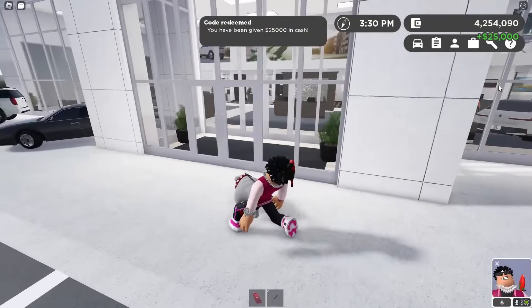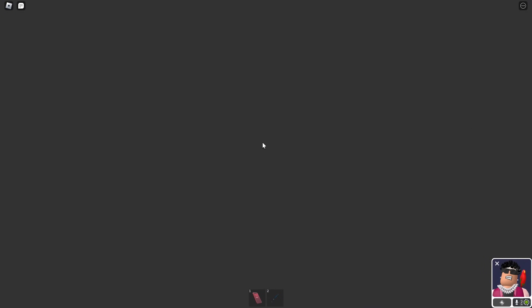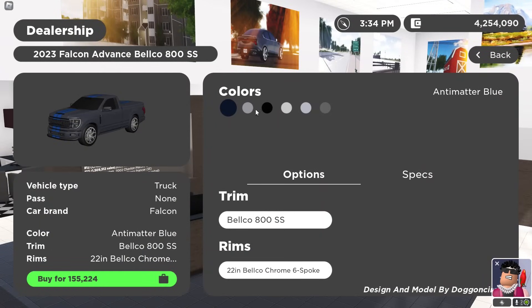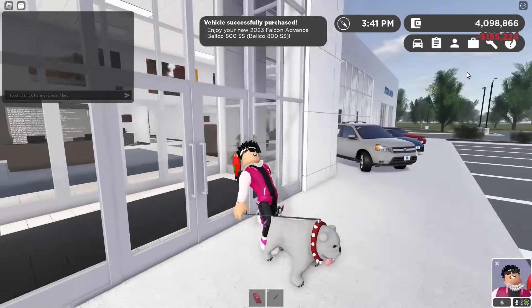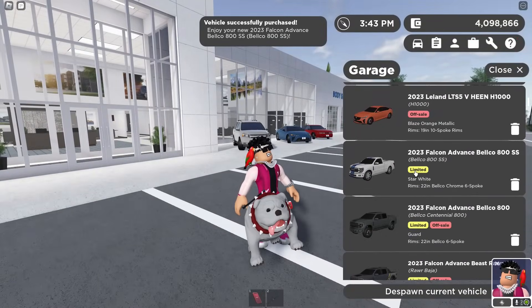Make sure y'all go ahead and buy the new limited - we got a bunch of new vehicles. I'm gonna get the limited right here. I actually really like the white - I know it's kind of basic, I bet everyone's gonna get it in white, but I don't care, it looks nice. There we go.